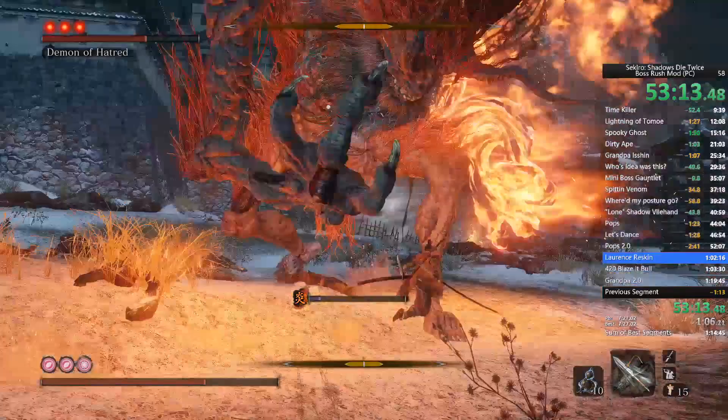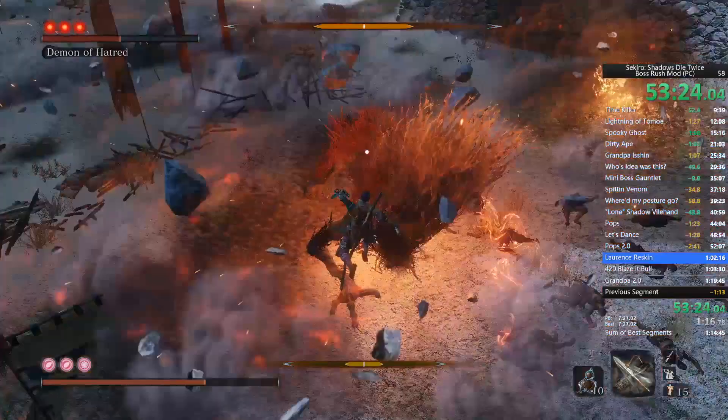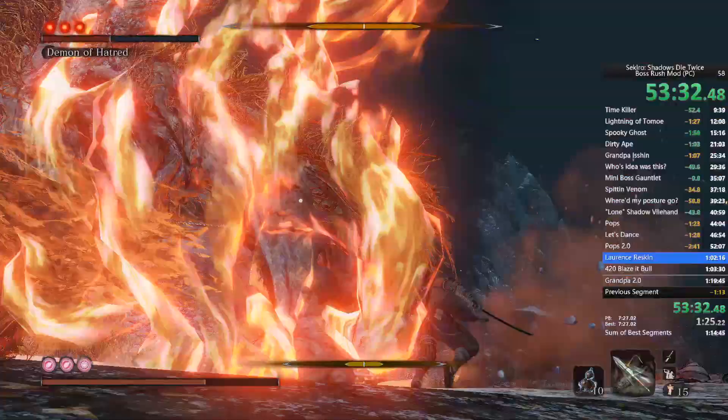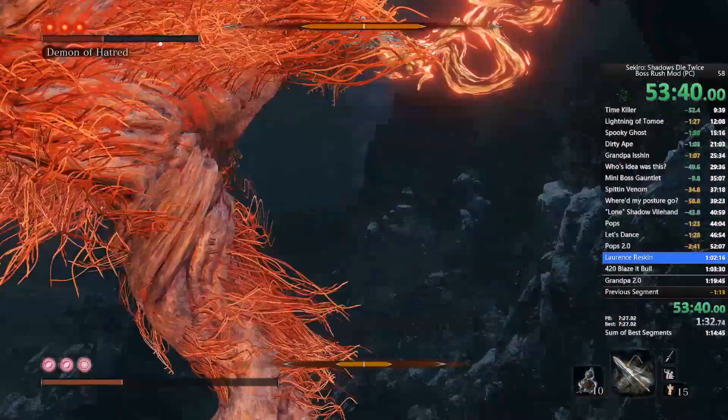You will always get two guaranteed staggers for every phase — unless your DPS is crazy. For this run it probably wouldn't be, unless you used the Dancing Dragon Mask at some point. First phase is super easy; third phase is the hardest.